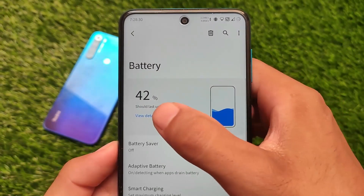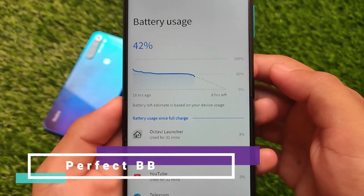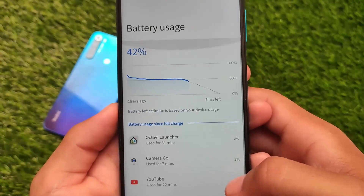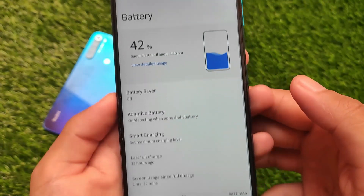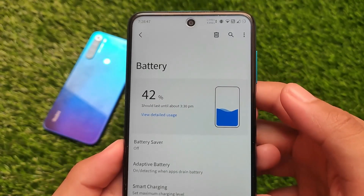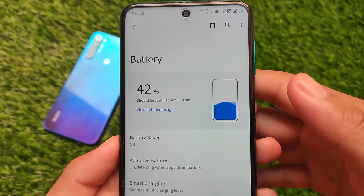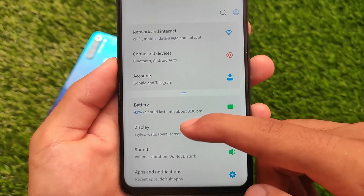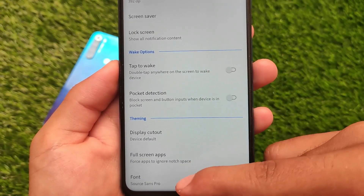One of the best things I liked about this build is the battery backup — it's actually quite good. It was at approximately 52% overnight and stayed at 52%, with not even a single percent of battery drain overnight. That's impressive. Two hours and 37 minutes of screen-on time from about 60% down to roughly 18–19% is very good, even without gaming.